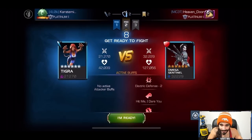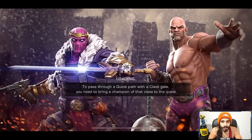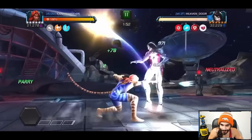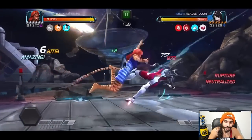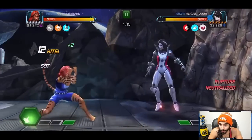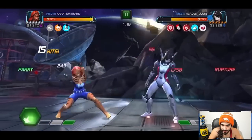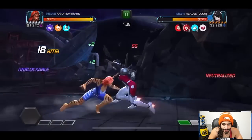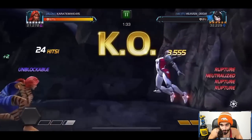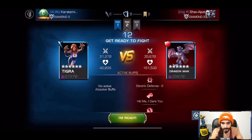Up next we have an Omega Sentinel in the Power Burn meta for Battlegrounds. Very important not to let her get Armor Up right away — I dash back so I can get a clean parry and start hitting her right away so she won't get those Armor Up buffs. Counter her heavy attack with our heavy attack, parry, dash back into Special 2 — and that is pretty much all she wrote. Tiger is absolutely nutty for Battlegrounds health pools.